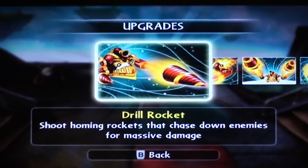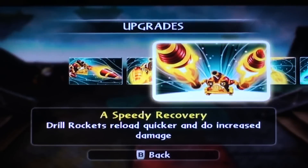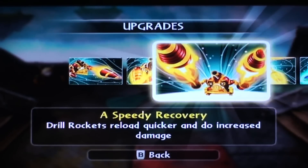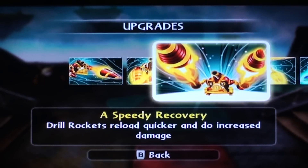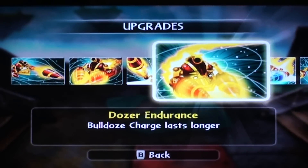You've got Drill Rocket — shoot homing rockets that chase down enemies for massive damage. Not really, when you first start it's not massive at all. Bulldoze Charge — hold B on the Wii Remote to dash forward and barrel over enemies. Speedy Recovery — Drill Rockets reload quicker and do increased damage. Dozer Endurance — Bulldoze Charge lasts longer.